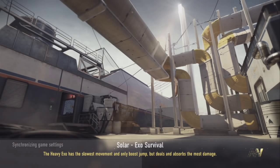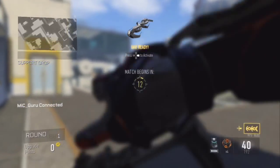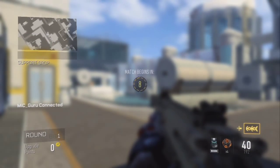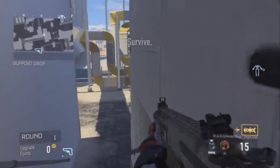Hey guys, it's the emguru here bringing you a pileup glitch on the map Solar. Since the out-of-map was patched, this is technically an after-patch version of this glitch. I can't remember exactly who found this, so if you are the founder just let me know in the comments and I will add you to the description.